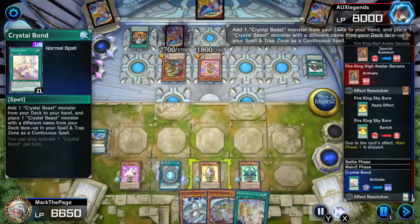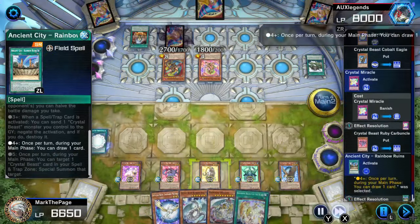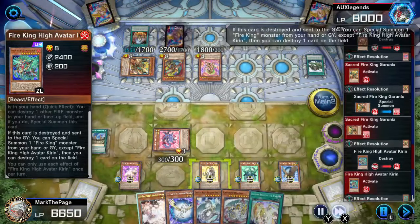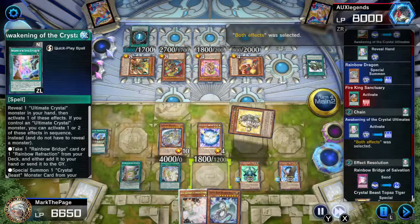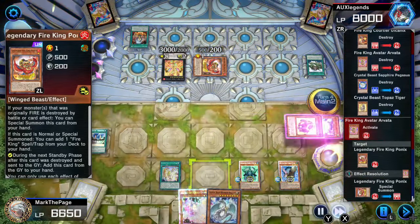Wait, what? I used Dagarus last turn, so my main phase is skipped?! Time to change course again. Thanks to the Rainbow Ruins reward points I've been accumulating, I've earned a free Ruby Summon, which baits Arvada and negates Impermanence. A pathway to a Crow-Sheep combo forces Garunix Eternity, but it still can't stop Overdrive, so I figured I'd end on Apollo to negate all those Fire King effects and just beat down from there.